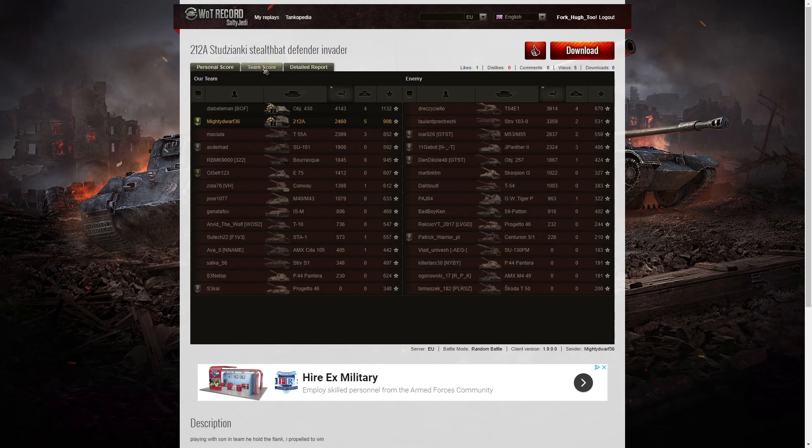Let's look at the team scores. The highest damage was done by the Object 430 with 4143 hit points. The next high scorer was the T54E1 on the enemy team with 3914, then the Strv with 3359. MightyDwarf managed 2460 hit points of damage — pretty good. He got the vital Defender and Invader medals which helped win the game. He had 5 kills, 4 kills for the Object 430. For base XP the Object 430 got 1132, the Brask 945, and MightyDwarf 908. Special mention to MightyDwarf's son in the E75 who got 1412 hit points of damage and 607 base XP.